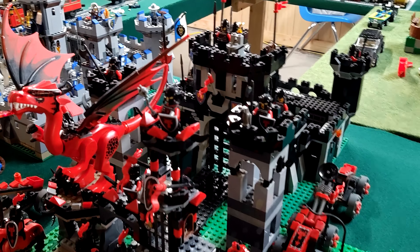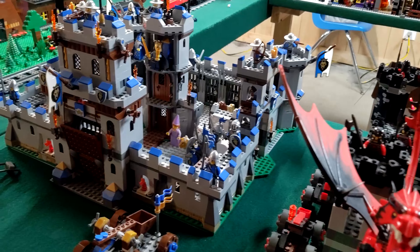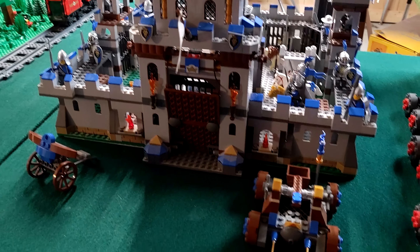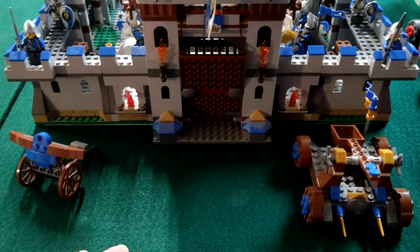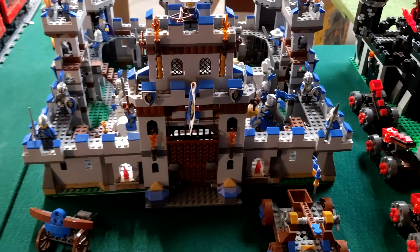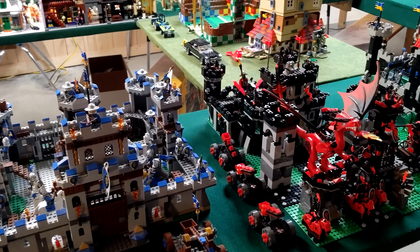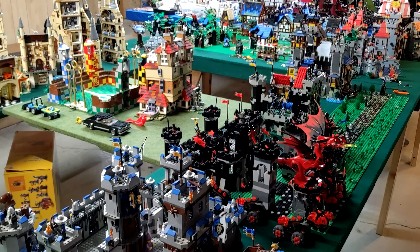The Blue Lion Knights still have some ideas in store. They don't have room for a full base plate, so I'm going to get a couple of 16-by-32 base plates to stick out in front and fill in the gaps so I can get a path going up to Blue Lion Knight's Castle. But there it is — Castle Row, everyone. Thanks for watching.